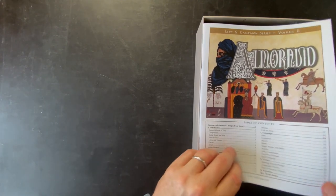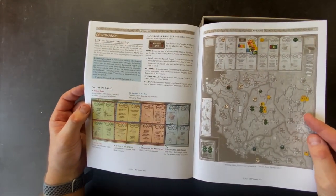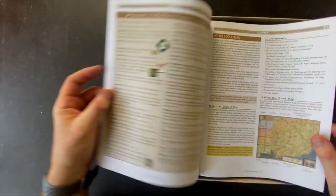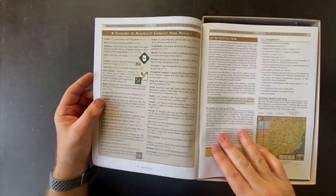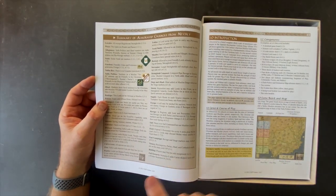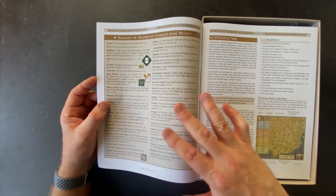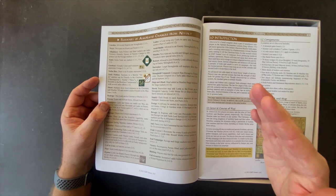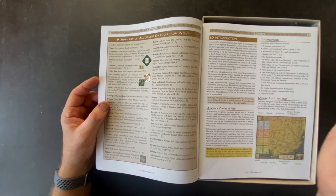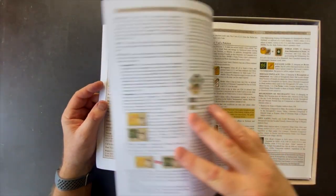Let's jump in and take a look at the rule book. This is 26 pages - the first 24 pages are the rules and then the back 12 pages are the six scenarios. The rule book is basically matte color and looks good. If you've played Nevsky, the second page has a summary of Al-Muravid changes from Nevsky. This is nice because I've played games in series where you play a rule from the first game and don't realize there's been a change. So this is really helpful - you can take a quick glance at that and get an idea for what's different.